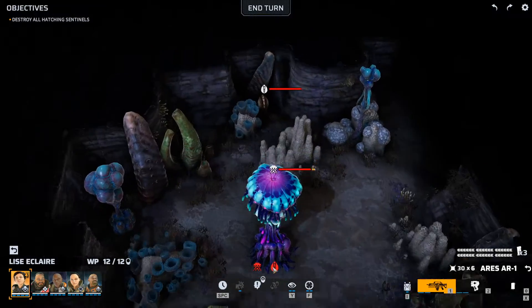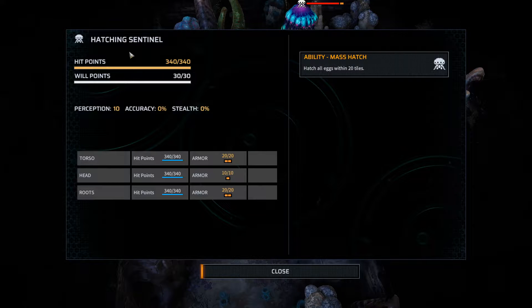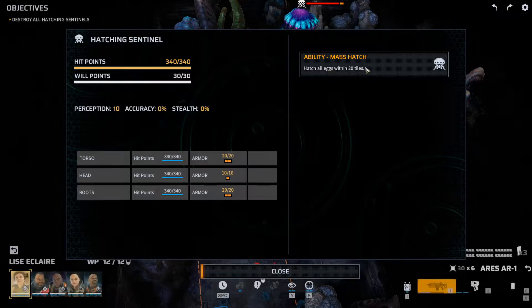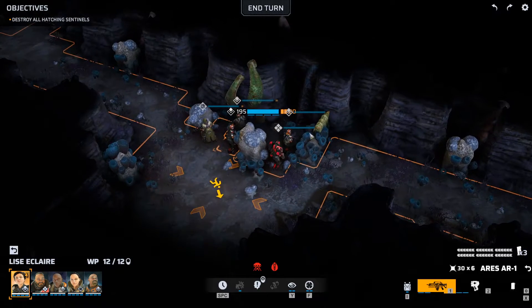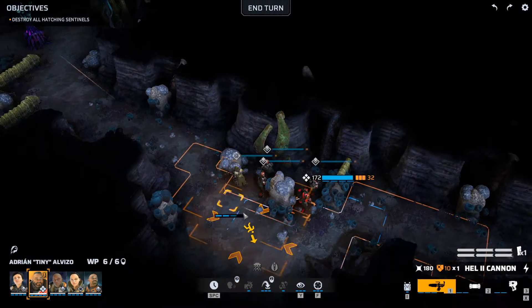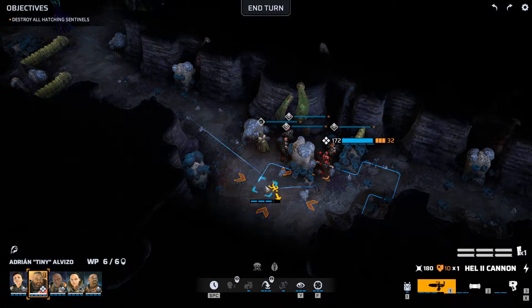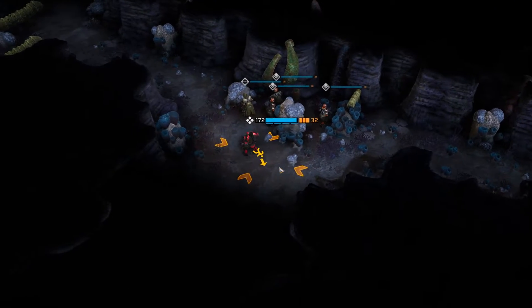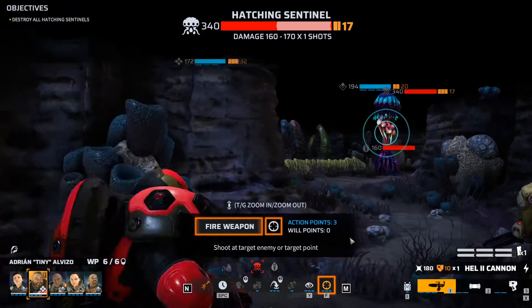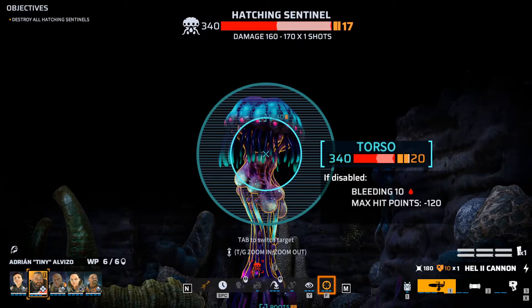Oh, we got a hatchery right off the bat here! Interesting — so it's a hatching sentinel. If we disturb this it will hatch all eggs within 20 tiles. So either if we get close to it or if we attack it. I think we should just start attacking. I feel like we might get flanked from this side. I want to use the heavy first so we can get some armor reduction going here.